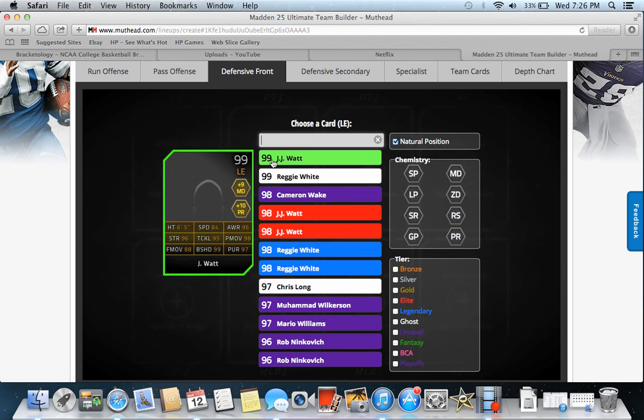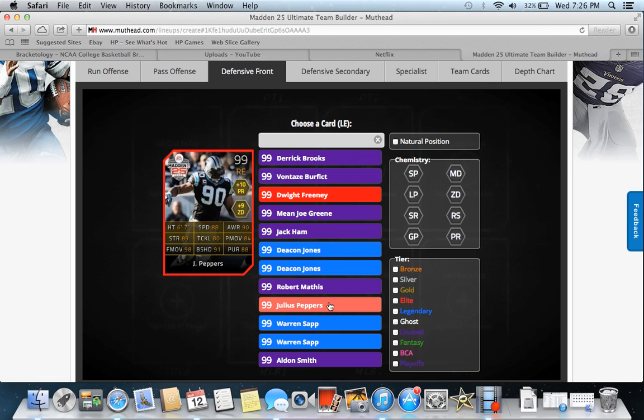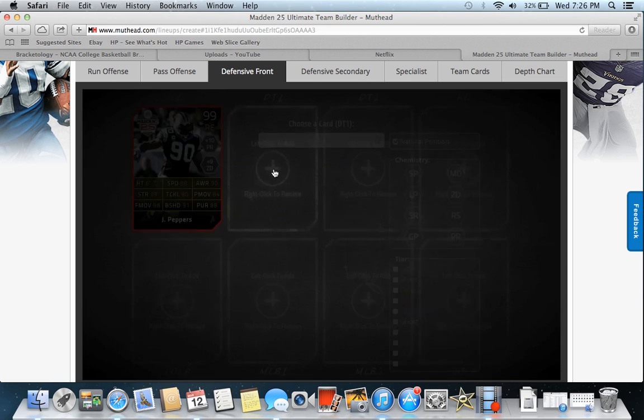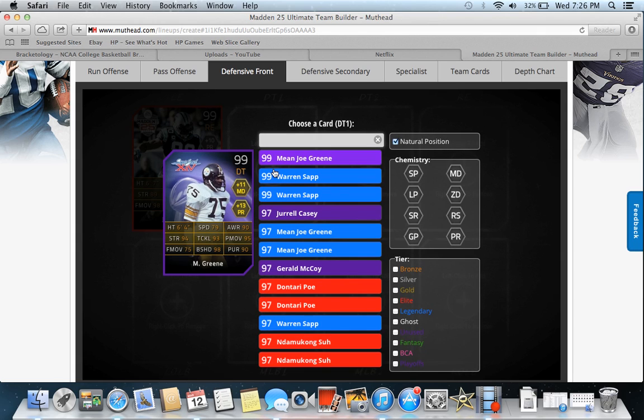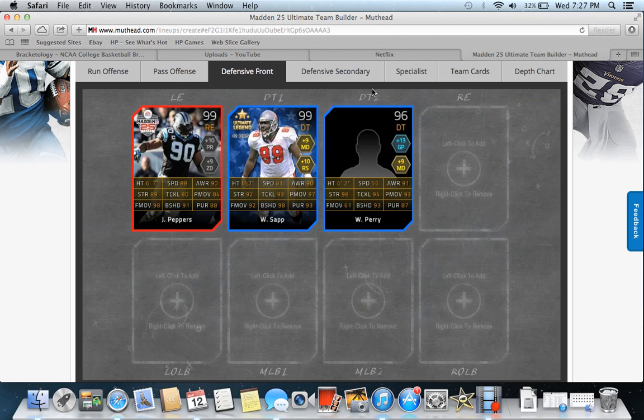At left end I did have J.J. Watt as the fantasy card, but then I got Cameron Wake and decided to go with Julius Peppers at my left end. I know he's a right end, but I don't see a problem with playing a D-lineman out of position. I had the ultimate legend Warren Sapp as D-tackle one, and William Perry — the man defense — as D-tackle two.